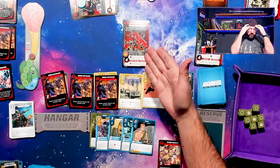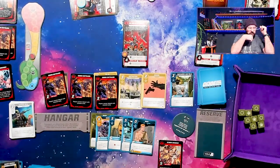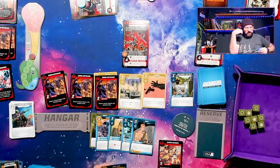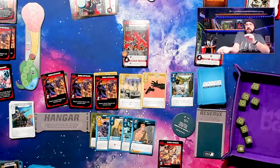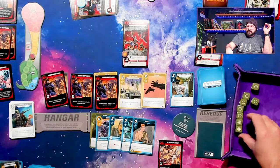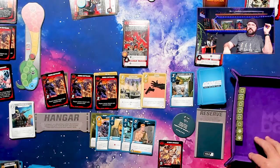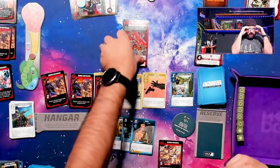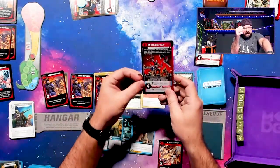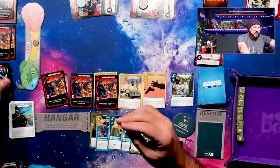Let's finish this. We have a threat of five, remember. We roll our ten dice and see what happens. There it is — there's the awful, awful rolls. I only got two successes. We failed. This is bad — we're going to raise the threat one, two, and we have to put Baroness into play.